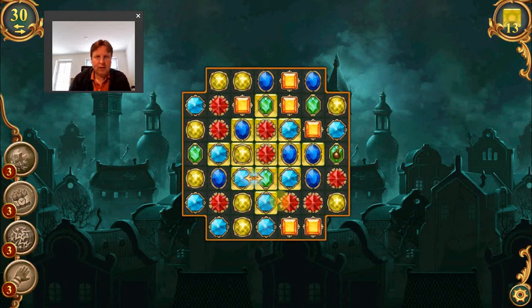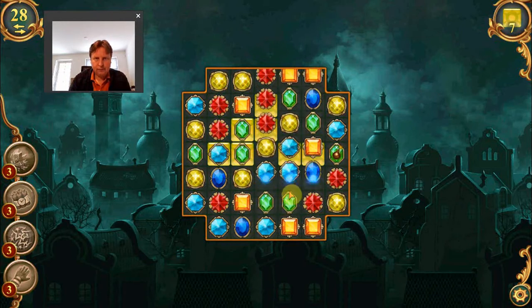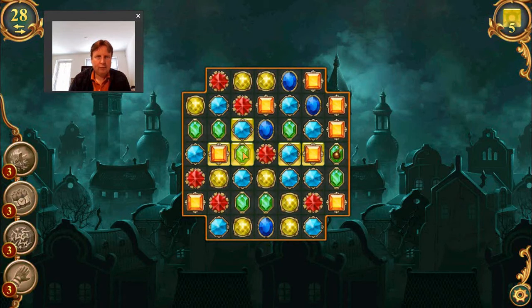In this case we need to make matches of the yellow tiles — tiles with a yellow background — 13 of them. By making a match you remove those tiles. At one point I couldn't make any match anymore and then it reshuffles things, which is quite interesting.